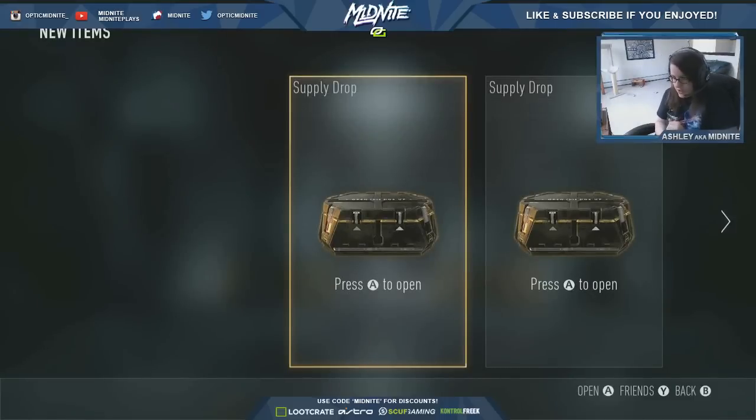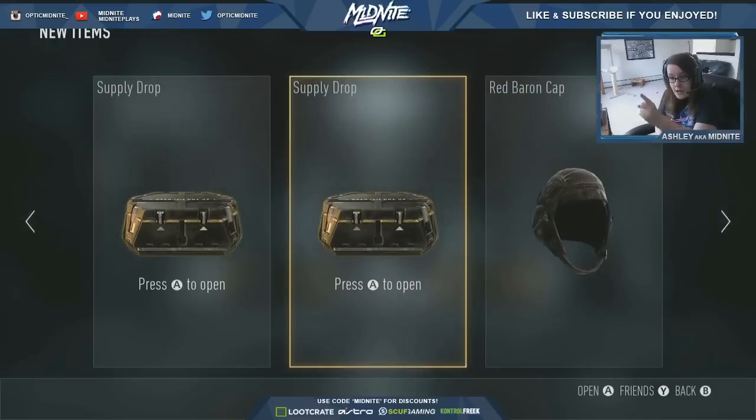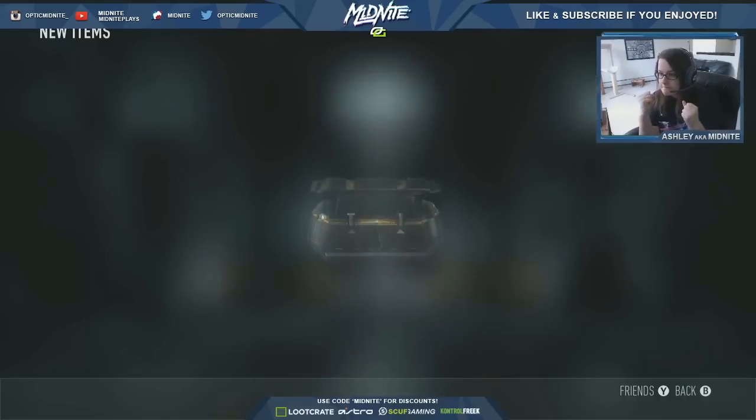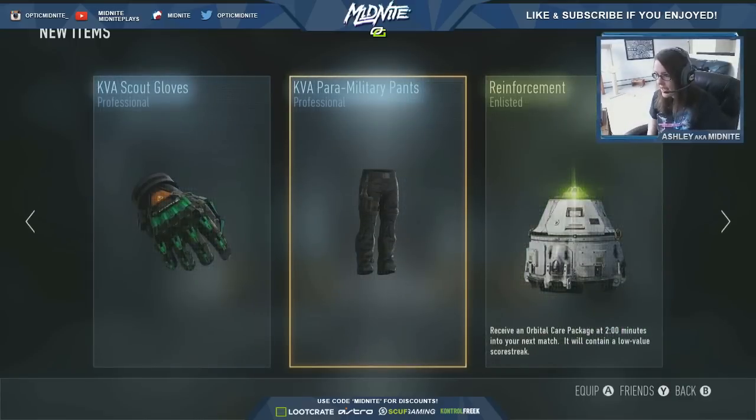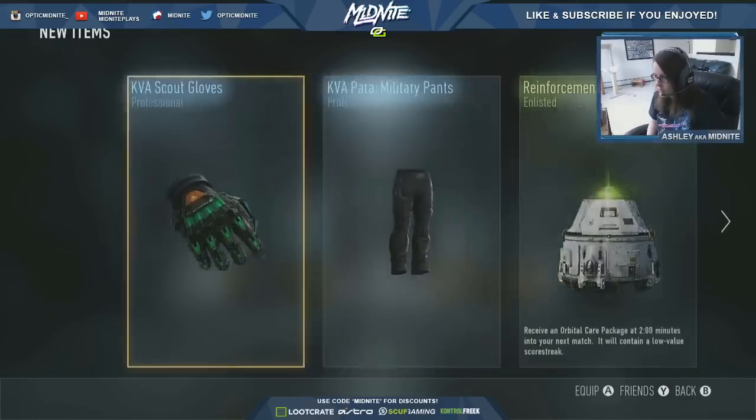I have a new strategy for opening supply drops. Instead of opening left-to-right, I'm gonna open right-to-left, because left-to-right backwards is right-to-left, which means Illuminati, which means let's go. So — pants, reinforcement, green gloves that I already have. I actually already have all these things.